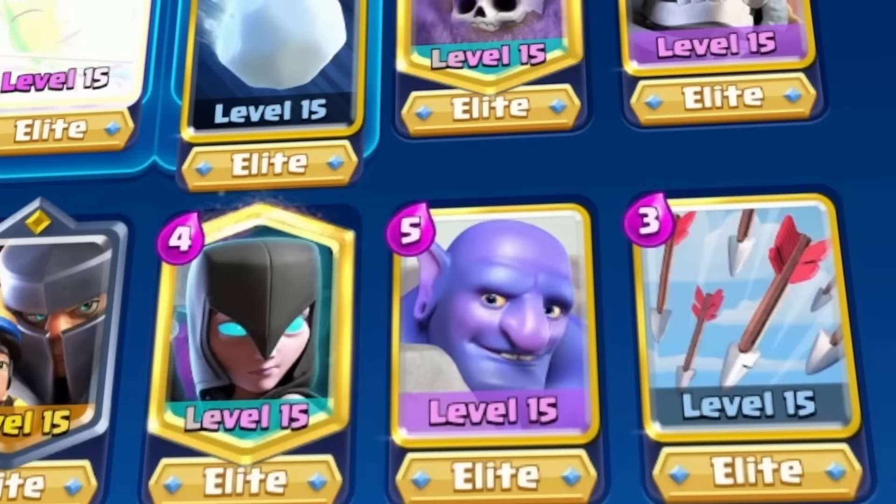This Giant Skeleton Graveyard deck gets more rage quits than the regular Giant Graveyard decks. Because after you take a tower, opponents will be slamming their spam into rock solid defenses for the rest of the match. If you only have one evolution, use the Evolved Archers and play Snowball instead of regular Zap. It's time to add a big Skeleton with a bomb into our graveyard to assert dominance.